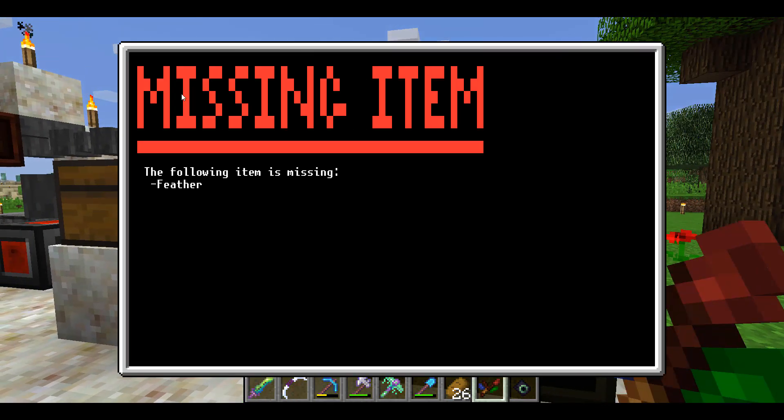I'll just show you what that looks like. I don't have any feathers, so if I click error, it will tell me that I'm missing feathers so that I can go find that item.